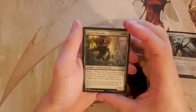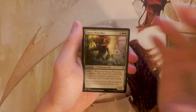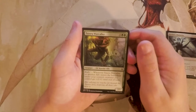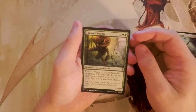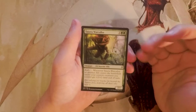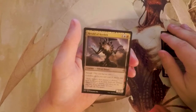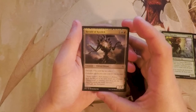Tajuru War Caller is a 2/1 for five with Rally: when it or another ally enters the battlefield under your control, creatures you control get +2/+2 until end of turn. This is the payoff card for allies — allies look to swarm the board with a bunch of random creatures and then play something like this as basically a Overrun-style effect: buff everybody up and swing in. This card is great; I'll set it aside for consideration.